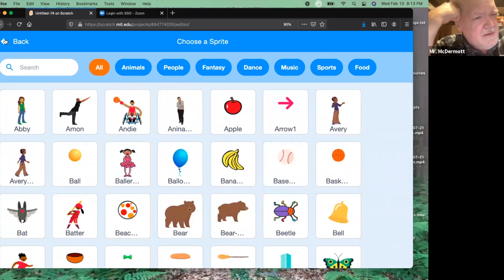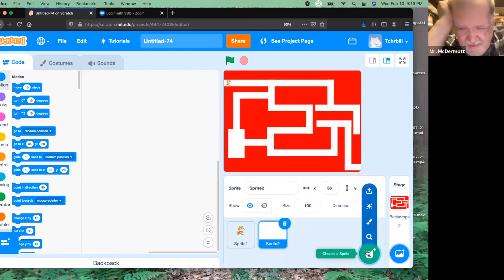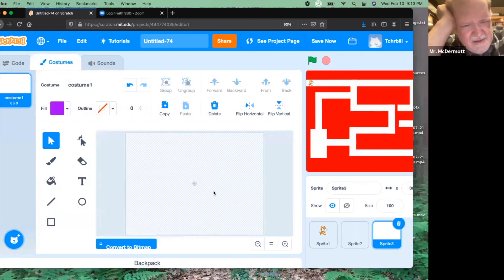Or for more flexibility, you could just create your own obstacle. You would do that by clicking on the cat and clicking on the paintbrush and making your own obstacle.